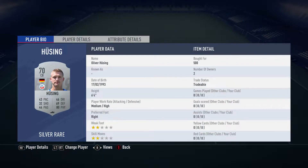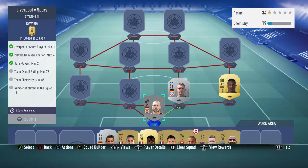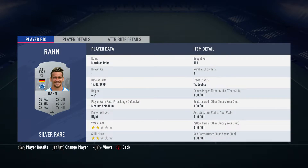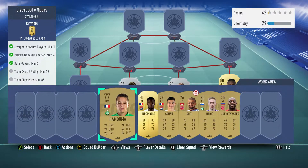The centre-back on the right is Oliver Hossin, bought for 500, plays for Hansa Rostock in the German third league, and is German. The centre-back on the left is Matthias Rahn, bought for 500, plays for LOT in the German third league, and is German.